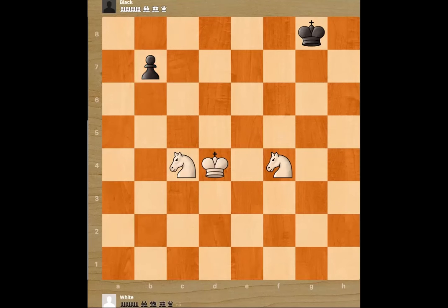So what is the difference? How do we win this? The winning idea is we just block the pawn with one of our knights, and with the other knight and the king, we corner the black king into the corner. If this pawn was not there, stalemate would happen. But because the pawn is there, we will be able to checkmate him.